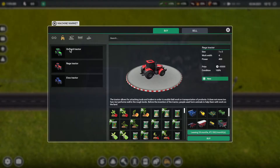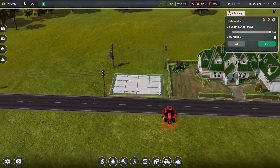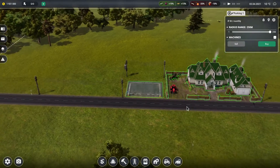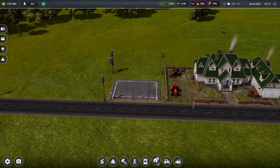I don't know which tractor power to pick, so let's buy one with 400 power. Let's park it at our farm. Then I need some equipment.